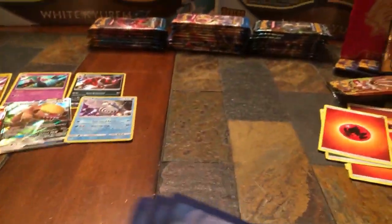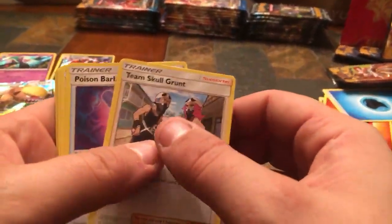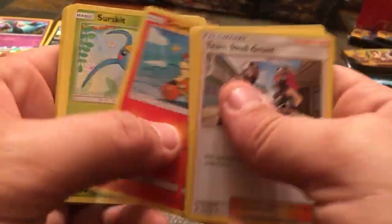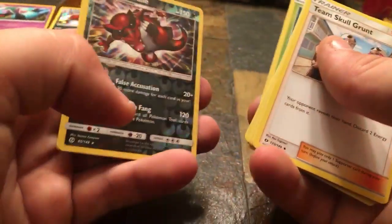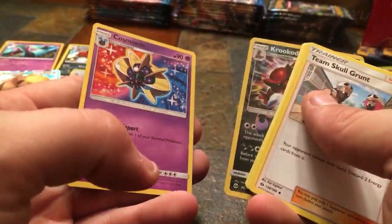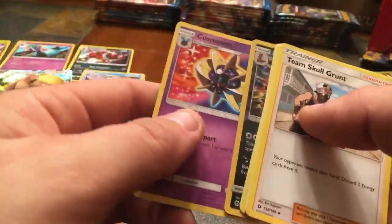Seventeenth pack — Team Skull Grunt, Poison Barb, Charjabug, Crabrawler, Rowlet, Salandit, Fomantis, Morelull, Reverse Holo, Krokorok — we got him in a holo today — and a Cosmoem non-holo. That would have been nice to have Krokorok in a holographic.